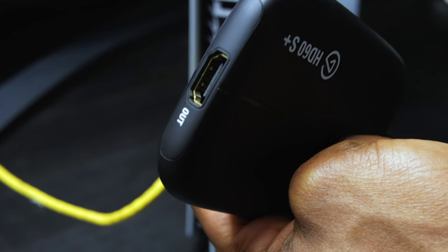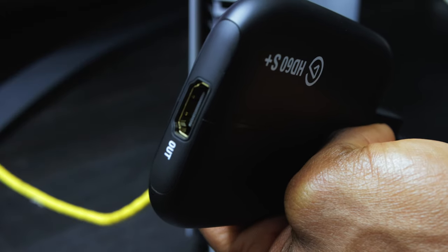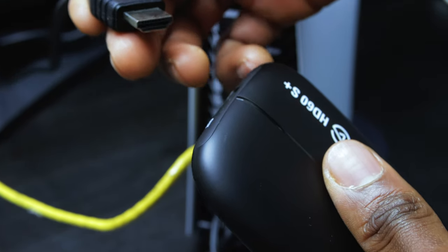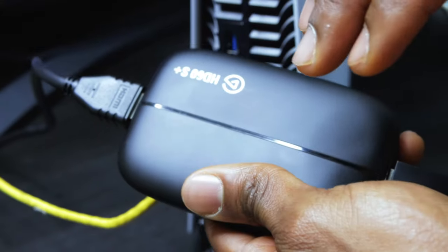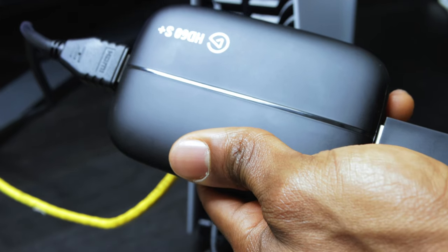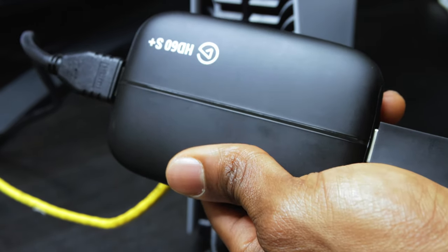The next thing we want to do is connect the other end — the output — to the TV. We use the second HDMI cable for that reason. I have one end connected to the TV and I'm going to connect this end to the Elgato. This is going to be the midpoint between the TV and the PlayStation 5 — what's going to transmit what you're getting out of the console and the TV directly to your PC.